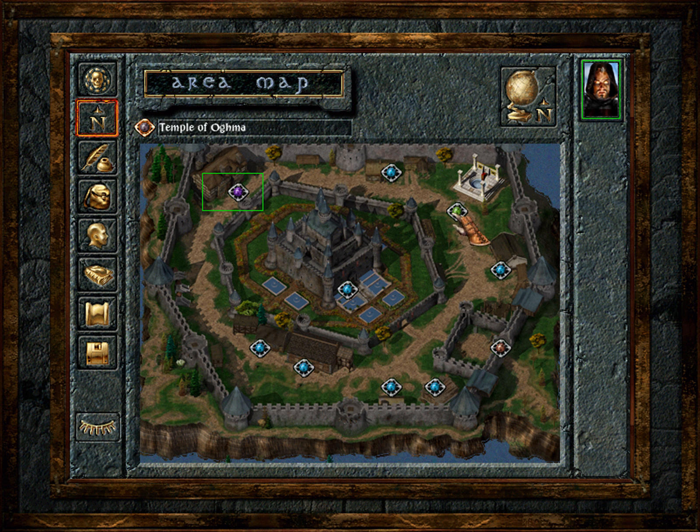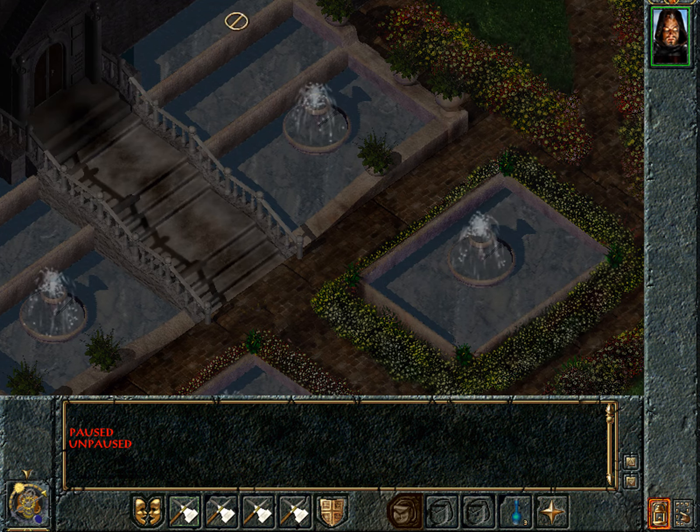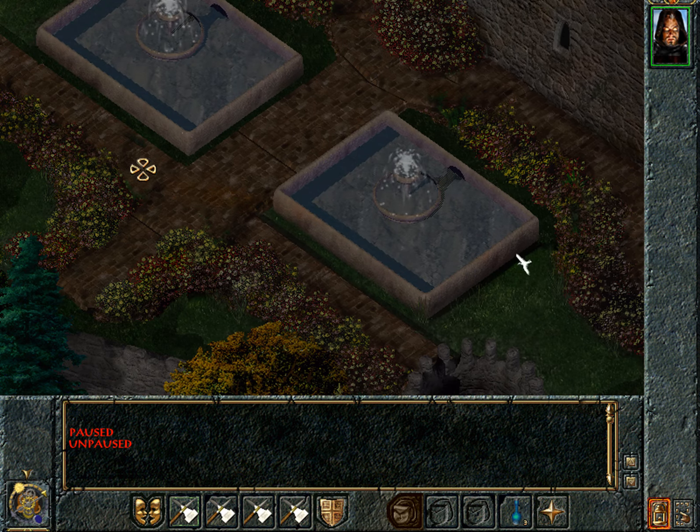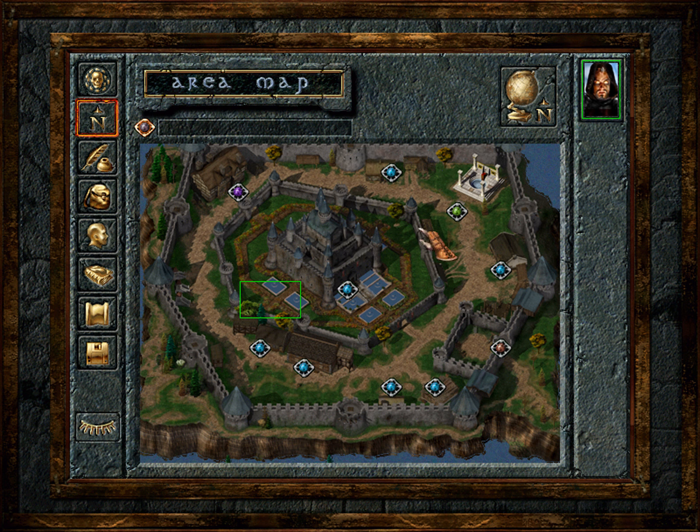Let's start with Candlekeep. Volo writes: 'The central highest fortress of the Keep is surrounded by a terraced rock garden of many trees, where natural springs rise and bubble down the rocks in small cascades and pools.' And indeed, in this game they have represented the pools, but they have certainly not represented many trees. There are three here, a fourth one here, and I think that's a fifth one.